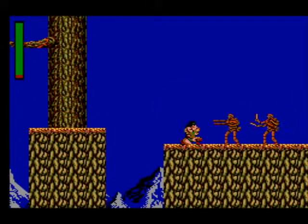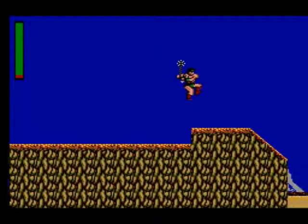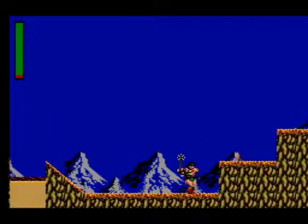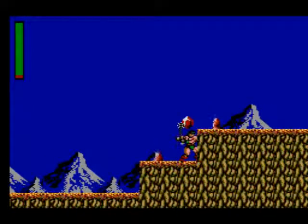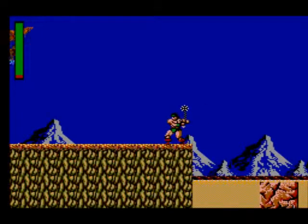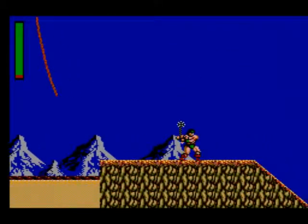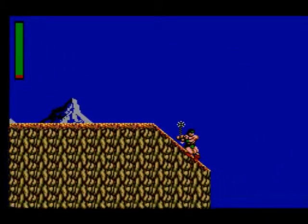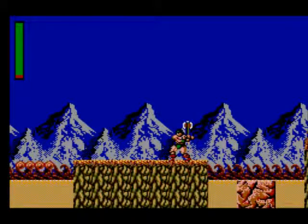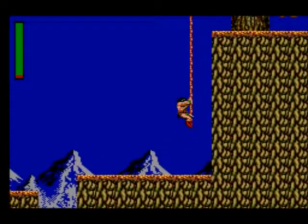I hate this level. The yellow stuff, I think, is supposed to be lava - I'm not entirely sure. Sort of looks like custard. Attack to get that - the axe is very good. Up we go.